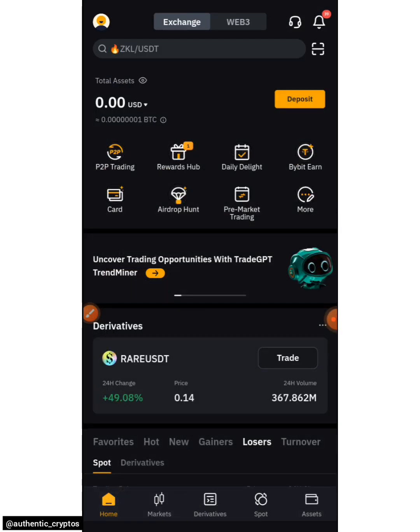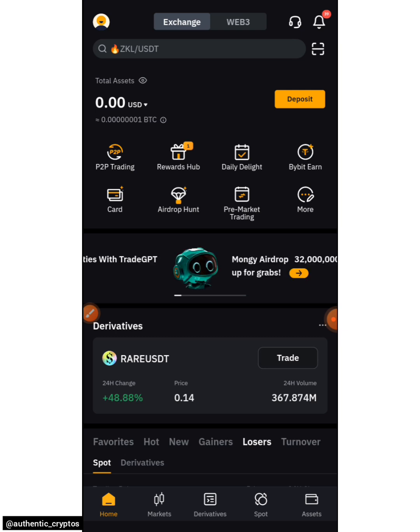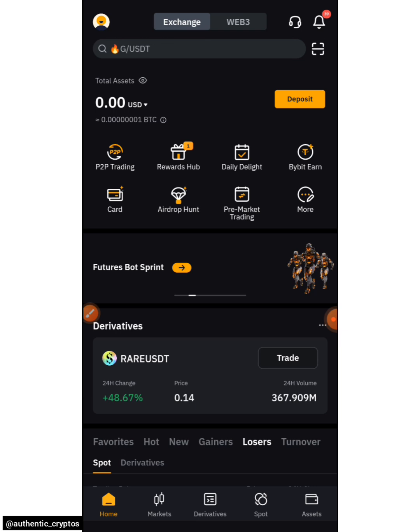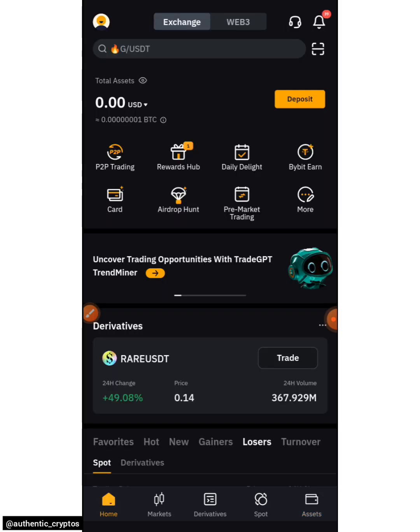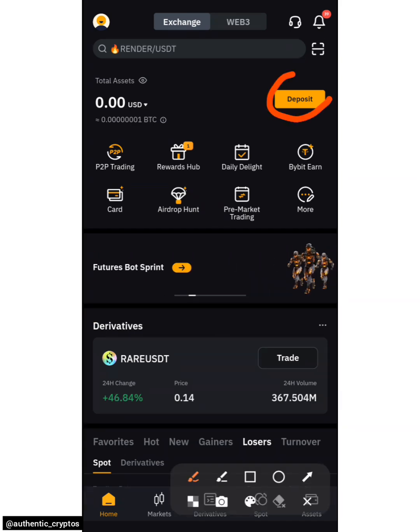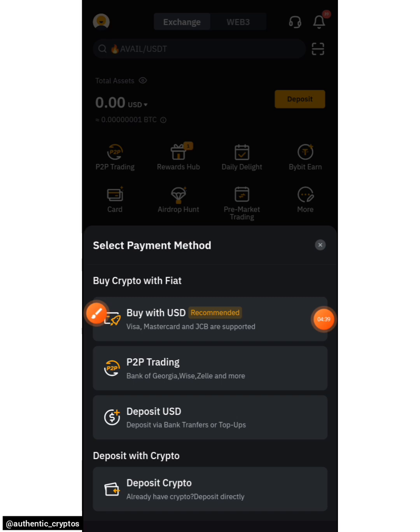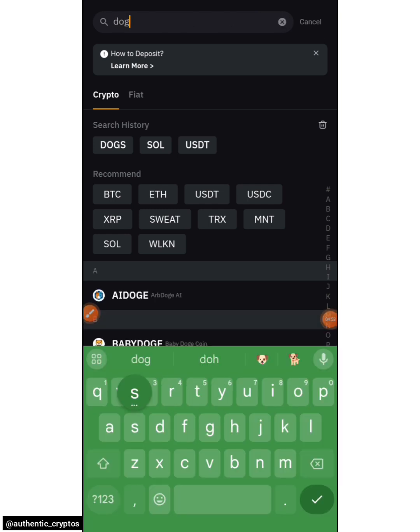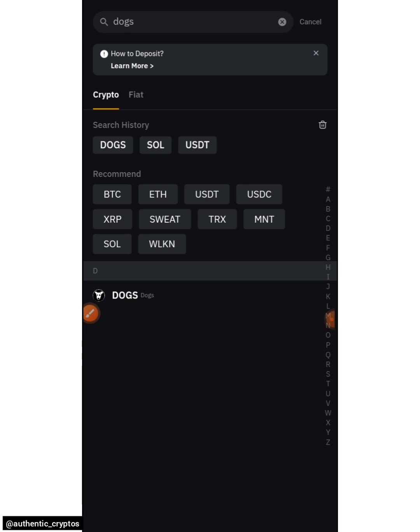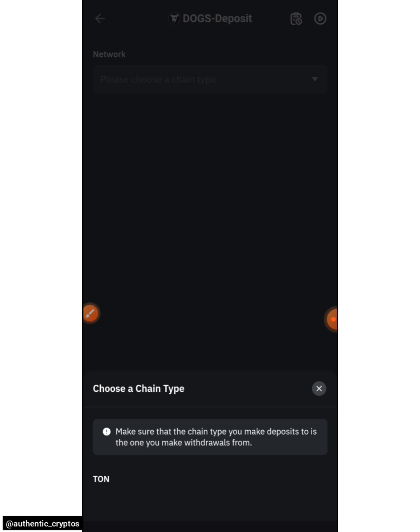Now we need to get our memo and deposit address. Click on Deposit, or Deposit Crypto. You can check under Assets or Home — it's available from both. Click the Deposit button, then choose Deposit Crypto. Once you're in, go to the search bar and type 'DOGS', then hit Enter to search. Click on DOGS Deposit when it appears.